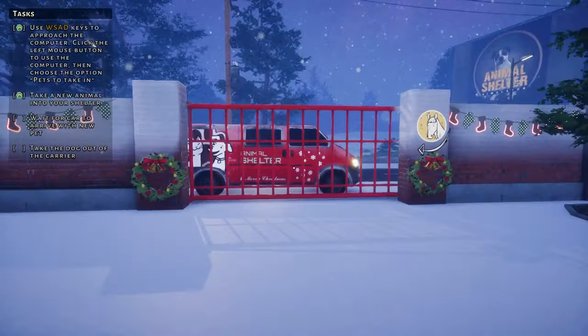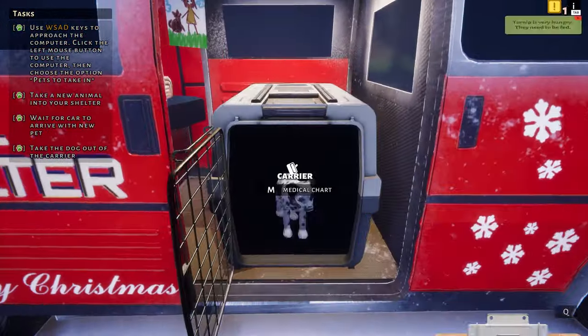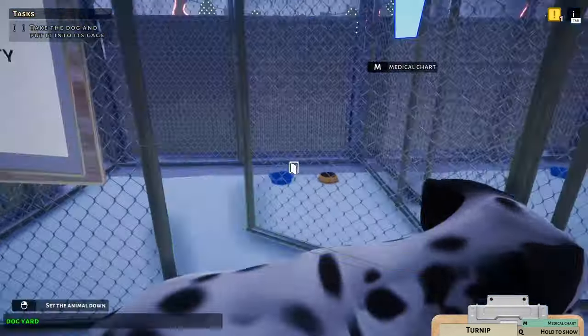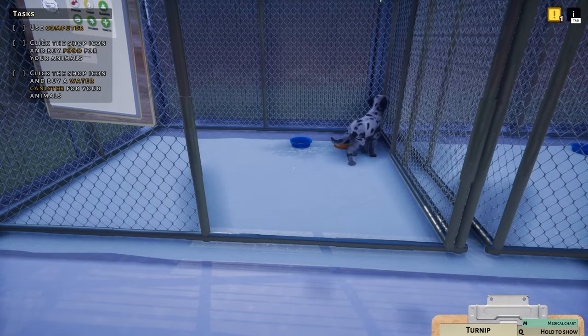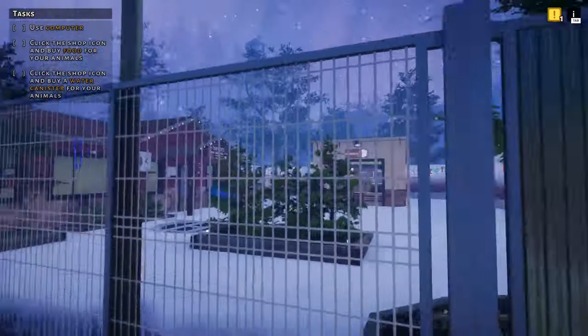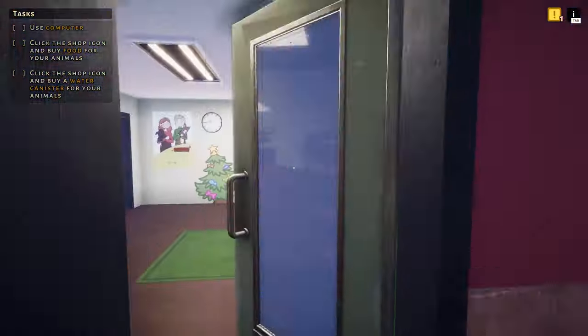For someone broke, you sure can afford a pretty nice taxi. I had to walk to work — I live just behind the advertising sign in a box. Welcome to your new home. I'd say I was sorry about the snow but I'm not God yet. Turnip is hungry and a bit thirsty. You could solve your problems by eating the snow, but as you're a fussy pants, we'll buy some more traditional nutrients.